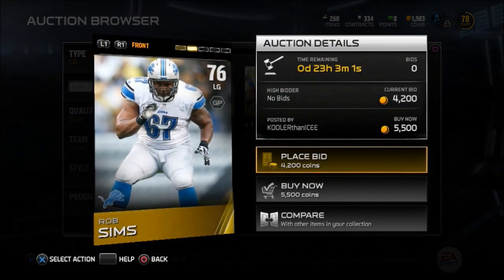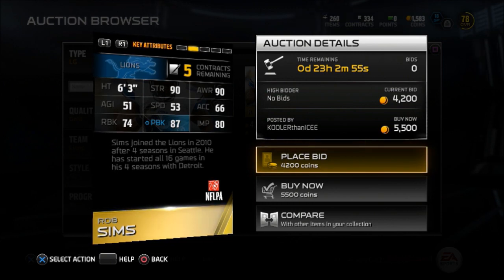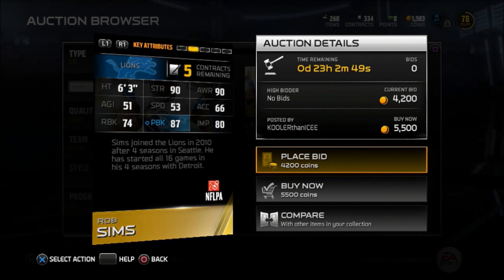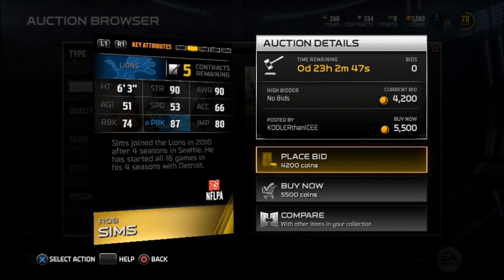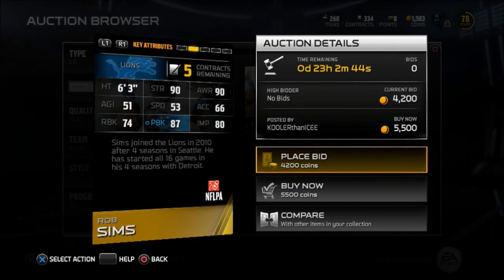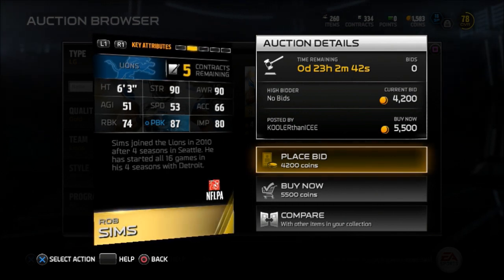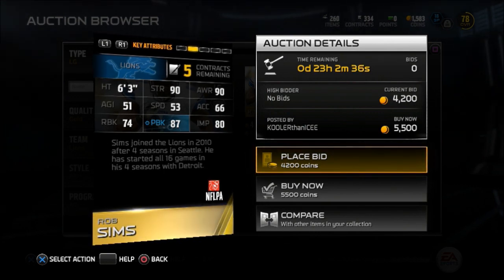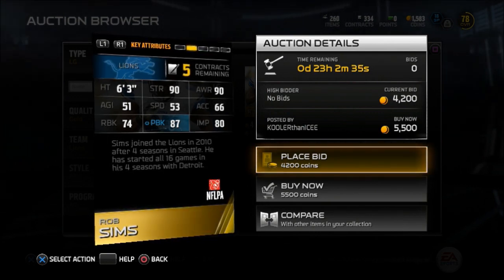Now to the left guards, Rob Sims from the Lions. 6'3". Sticking with the size theme here — 90 strength, 90 awareness, 87 pass blocking, 80 impact blocking. Goes for around 5K. Not the best card, but not bad at all. If you're just starting out, go ahead and pick this card up and scoop him up.